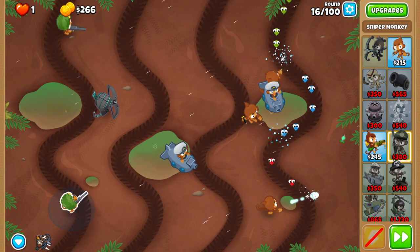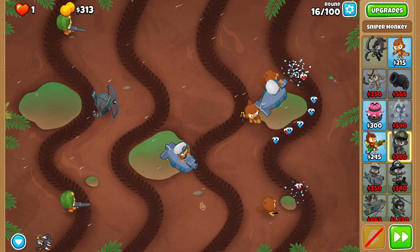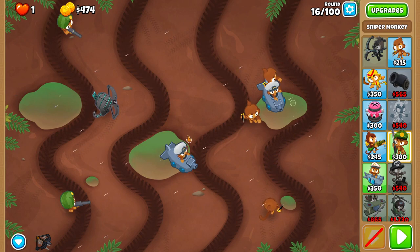Round sixteen is a very RNG-based round. Sometimes you'll have to micro the Sniper, sometimes you won't. Usually I'll just set the bottom Sniper to First a second or two after things reach the bottom Dart Monkey, then set it back to Strong for the yellows.